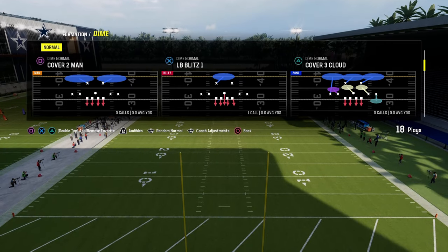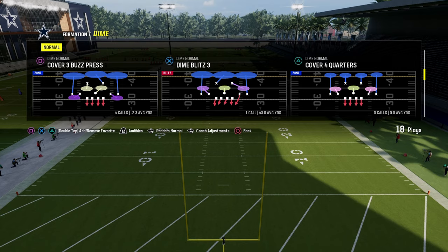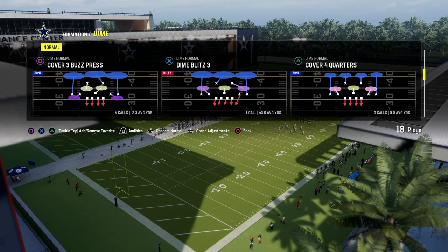The play that you want to utilize is Dime Blitz 3. This is the main play you want to be basing out of for this defense. It is fully equipped with everything you need to stop pretty much any offense.